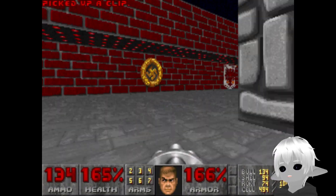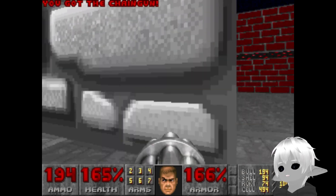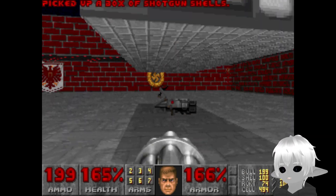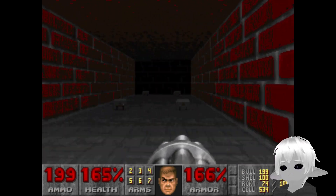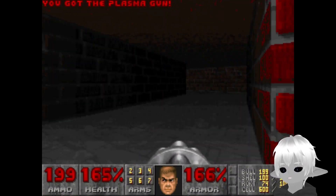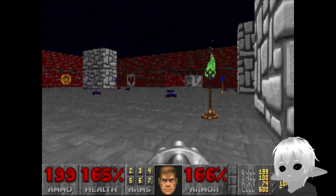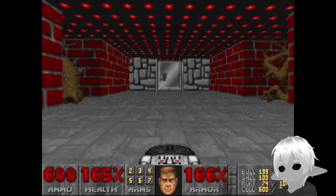I did look at a walkthrough and realised, oh wow, this is very short. I know where all the secrets are. Behind these are two different areas — one has health and ammo. Over the direct opposite is an invulnerability. But considering I have that supercharger there, I want to see if I can do this without being invulnerable.